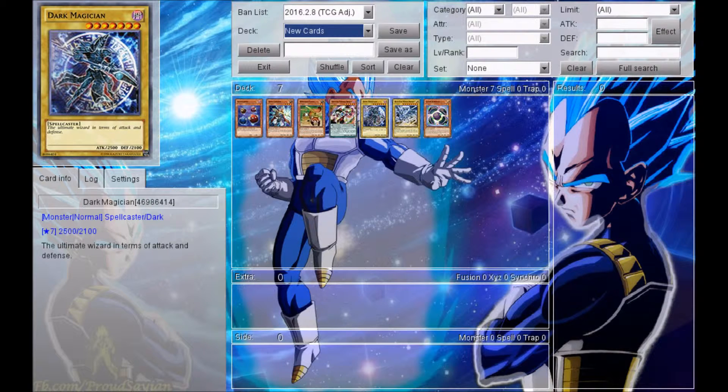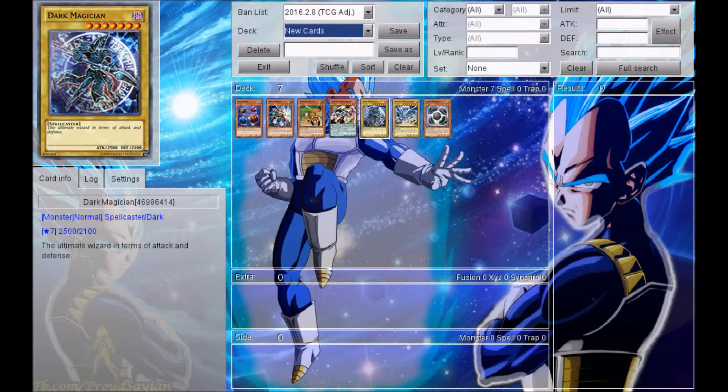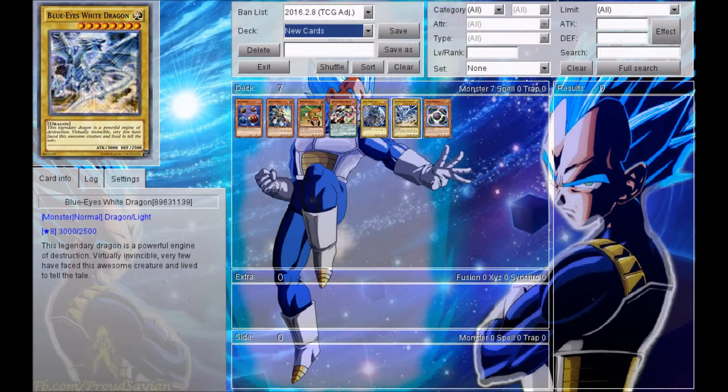We also got ourselves an alternate art version of Dark Magician as well as Blue Eyes White Dragon right there, which is always awesome to get alternate artworks for them. These are not as awesome as previous versions because, to be quite honest, they look kind of blurry. But they do look pretty cool. Obviously it is Dark Magician and Blue Eyes, so anything that goes with them is automatically cool in my book. If you guys want to compare them to other artworks, you guys can definitely do so.